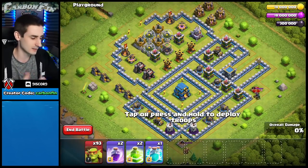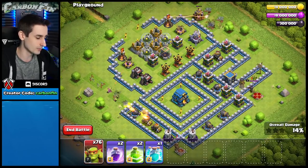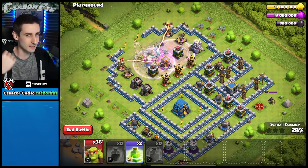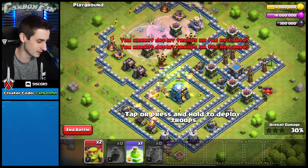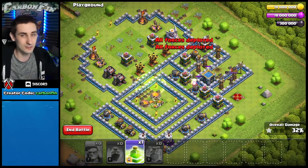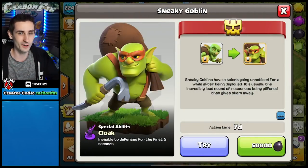Let's try the goblin out in an attack on a barbarian-style base. They're kind of like the Royal Ghost — they will not be targeted for the first five seconds. Drop these goblins, rage them up, and for those first five seconds they go straight for storages and make their way right for the town hall. They take it down easily and then just run around targeting resource structures. You obviously can't run an all-goblin raid — it just won't work.